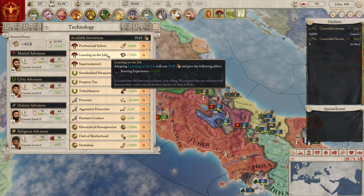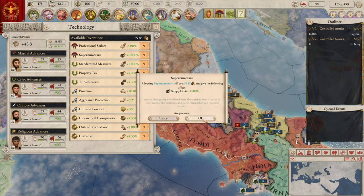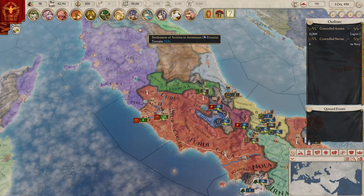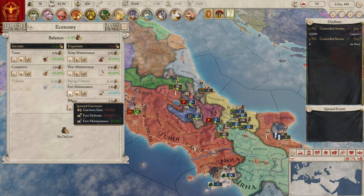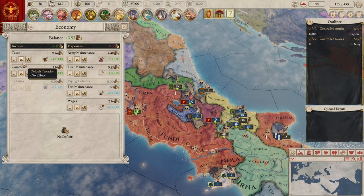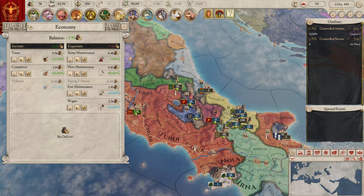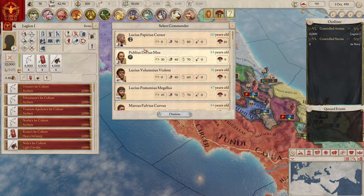I definitely want the starting experience, learning the job, and the Supernumerati. Then I probably want some property tax. In terms of the economic tab we just want to lower everything down. Keep the army maintenance pretty nice, wages at the right level — and we're making money, which is great news.